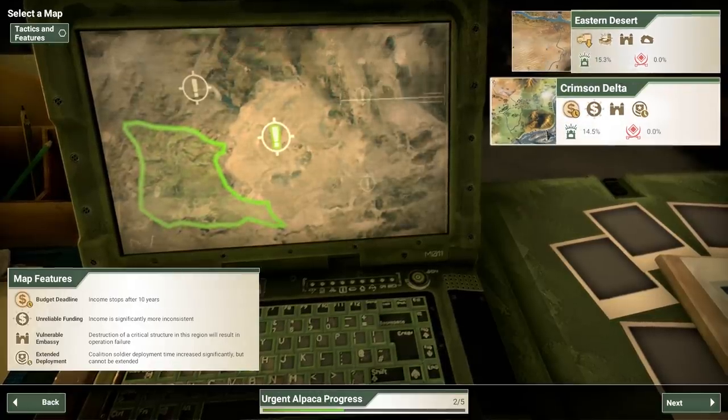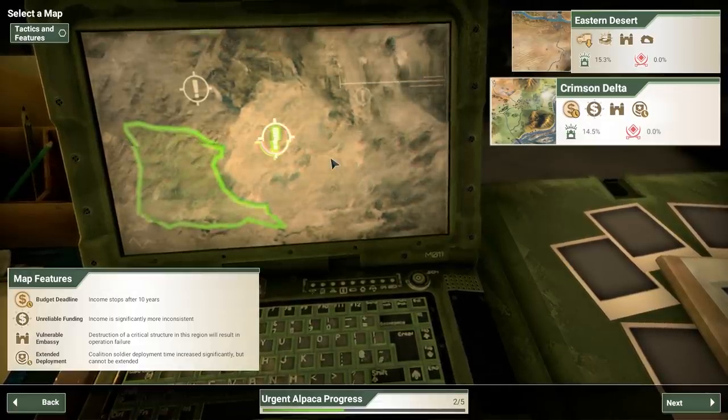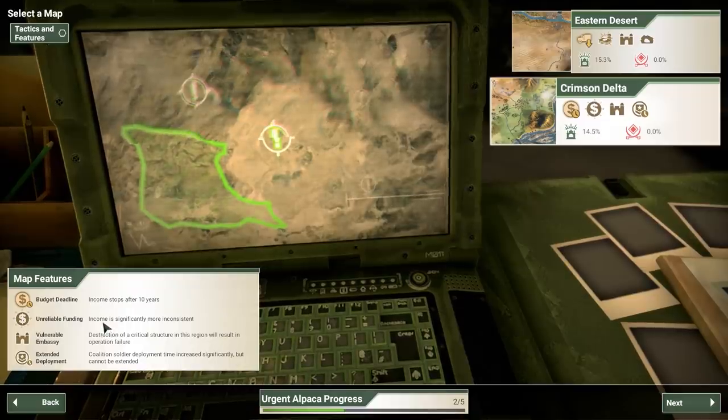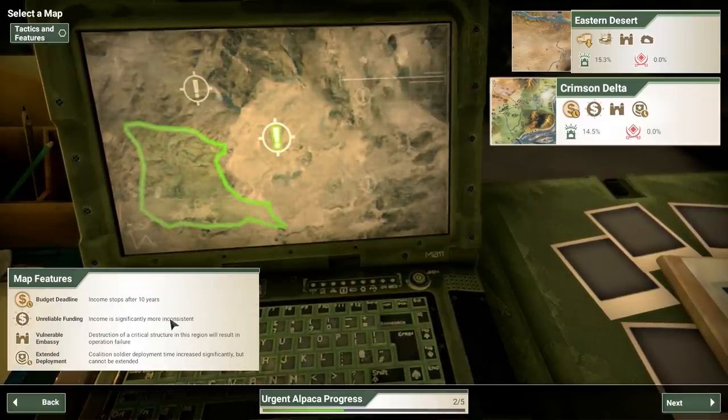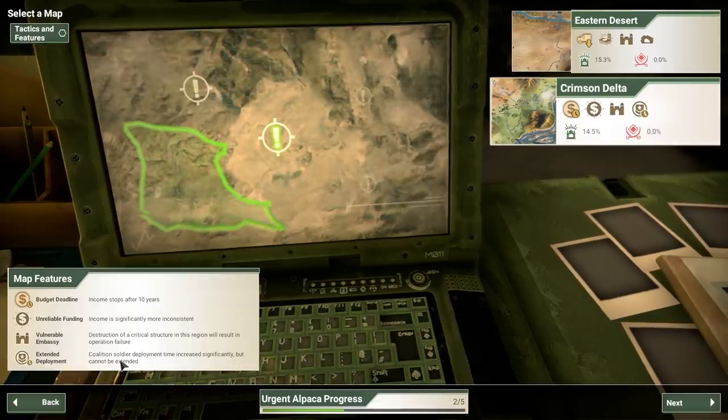So which map do we want to do next? I would normally say go for the middle if you can, because it can provide extra boosts for the rest of the campaign. This one's going to be a little bit weird though — income stops after 10 years and income is significantly more inconsistent. Plus our coalition soldier time is increased significantly but then cannot be extended. This is going to be a weird map.